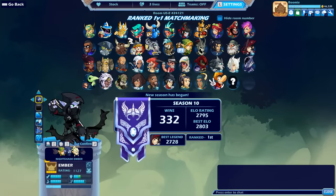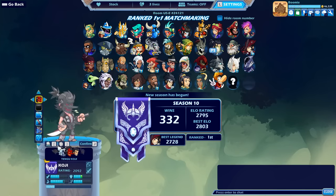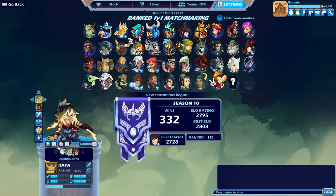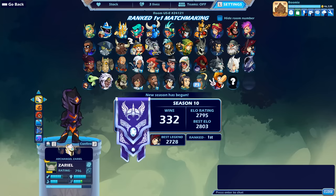I'll briefly go through my stance that I use on every character. I use Defense on Ember, Speed on Azoth, Defense on Koji, Speed on Diana, Force on Yumiko, Defaults on Kaya, and Speed on Zariel.